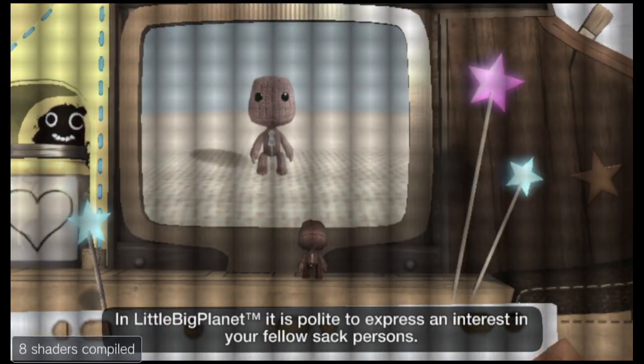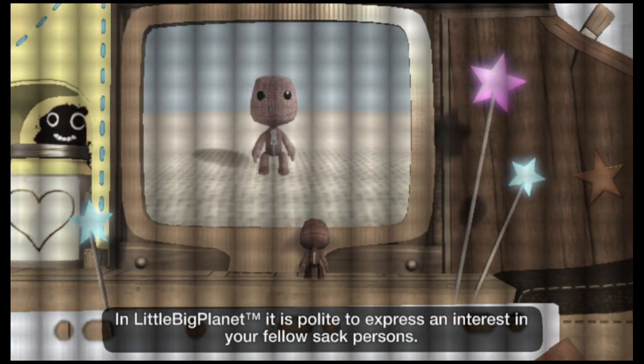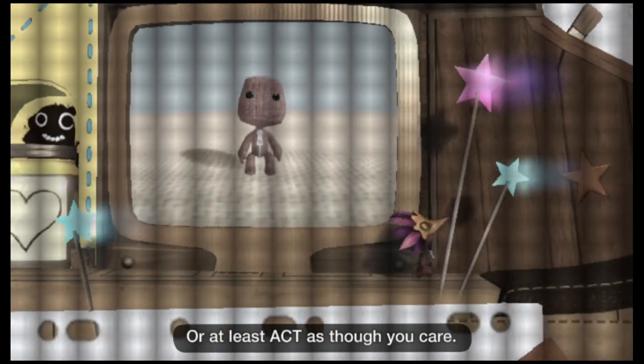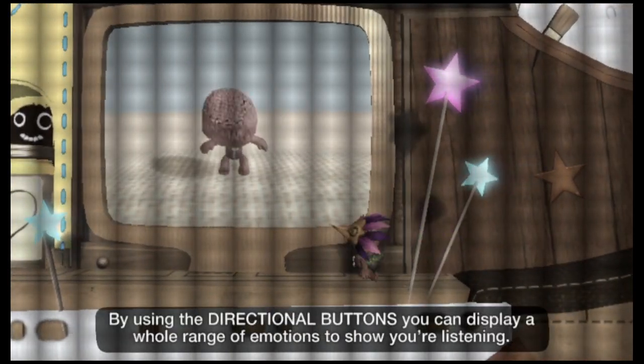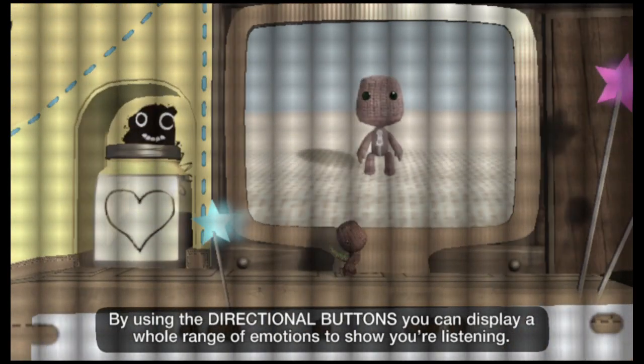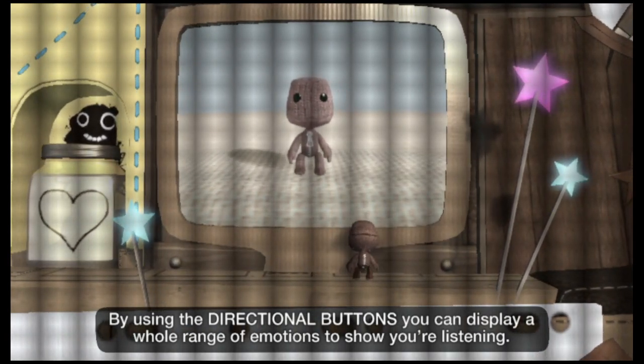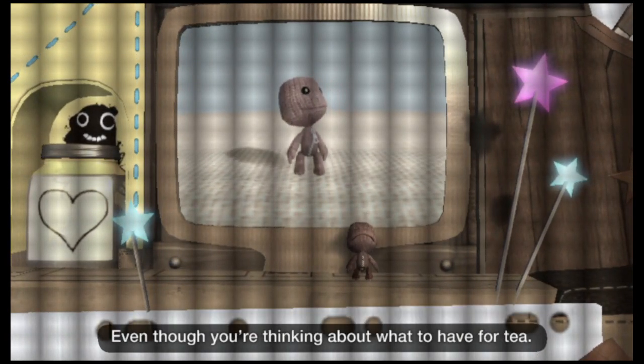In LittleBigPlanet, it is polite to express an interest in your fellow sack persons, or at least act as though you care. By using the directional buttons, you can display a whole range of emotions to show you're listening, even though you're thinking about what to have for tea.